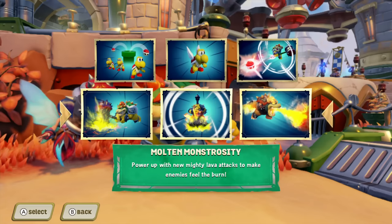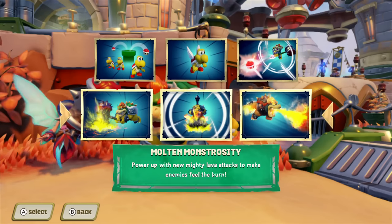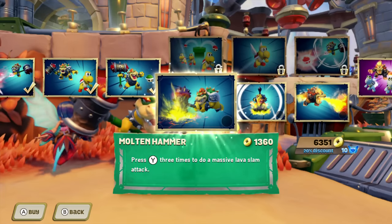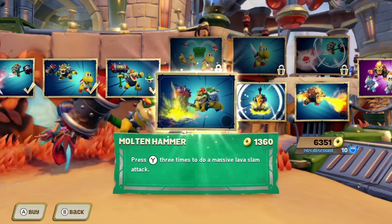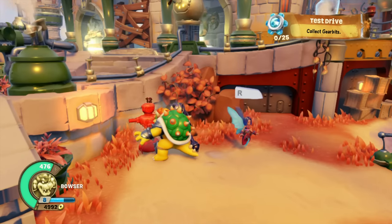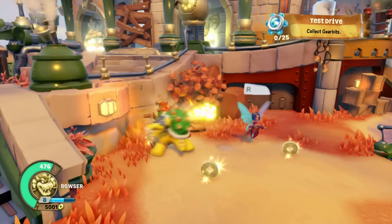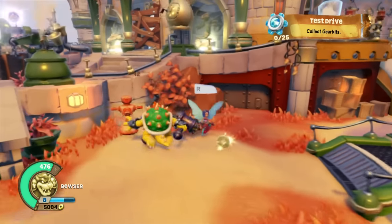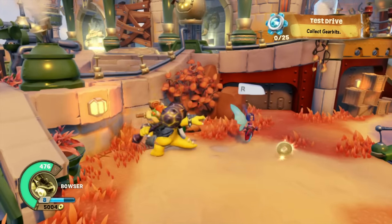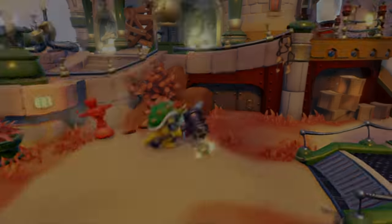The bottom path is called Molten Monstrosity — power up with new mighty lava attacks to make enemies feel the burn. The first upgrade for this path is called Molten Hammer — press Y three times to do a massive lava slam attack. Normally a regular attack does 35 damage or a crit of 54 with an after effect, but doing a triple gives you a hit for 66 and a crit for 99. That's a nice upgrade.